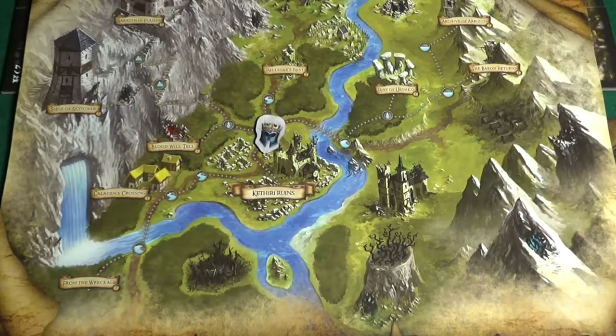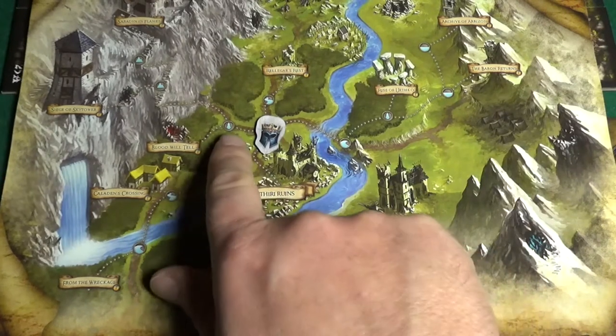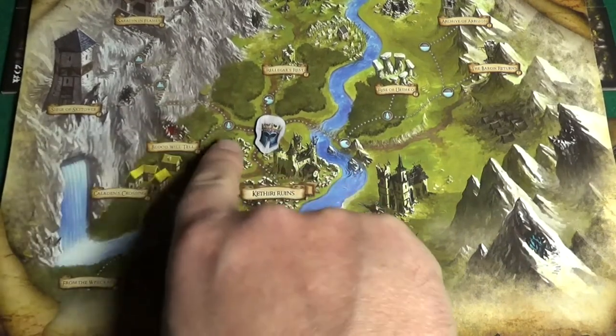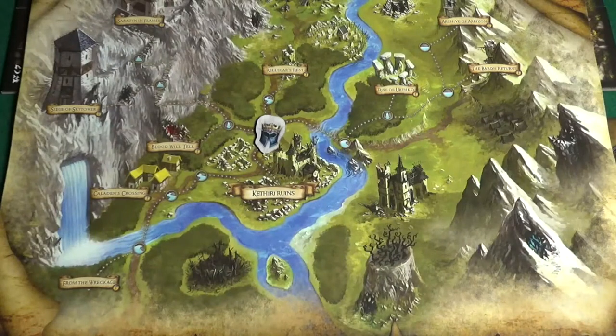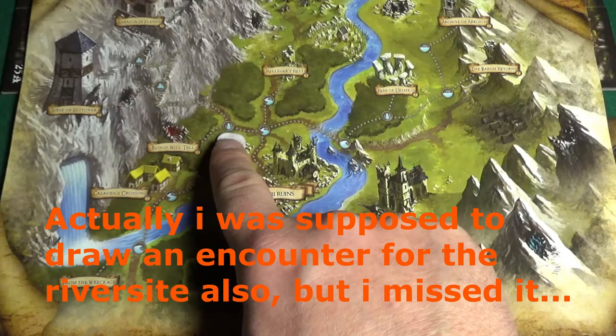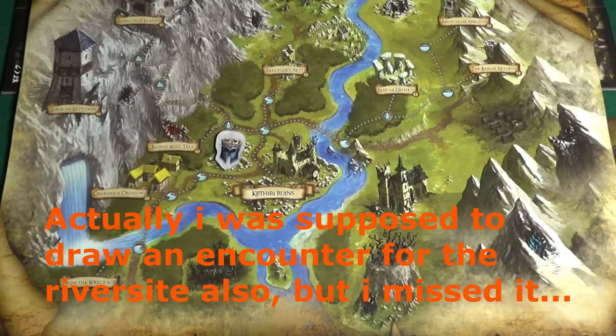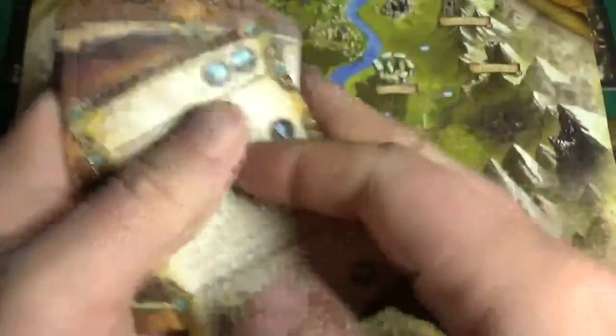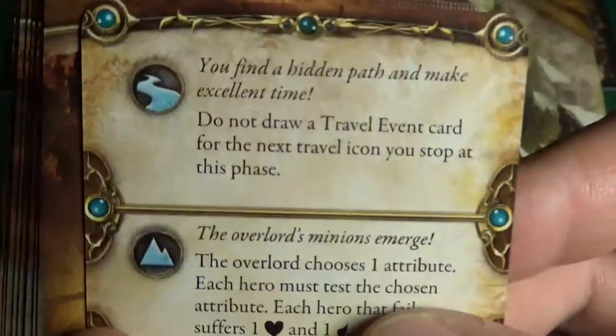Now let's start moving up towards the Siege of Sky Tower. We have two stops to take before reaching it. That's a forest location and I'll be pulling the top card of this deck. There's a river, a mountain, and some forest on the card.